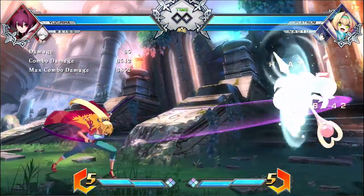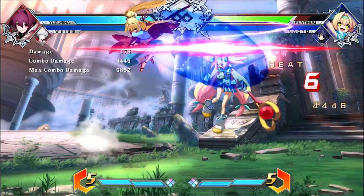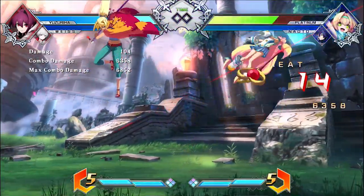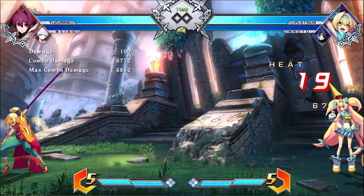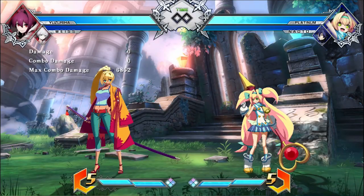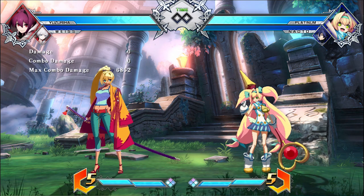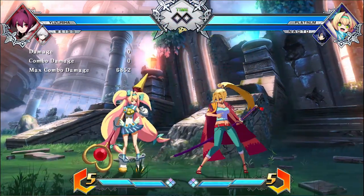It's a way better combo than what we had before — it just leads to way better damage. But for the most part, that is the combo. It's way better. I would suggest you practice it, experiment with it, and see if your team will be able to benefit from this particular setup. So that is the combo with Yuzu — let me know what you guys think of this new combo. I really like her new combos and new routes, and this one in particular I think is way better and way more fun.